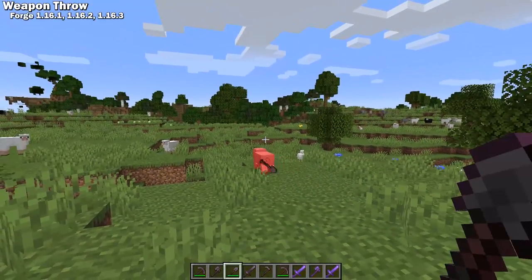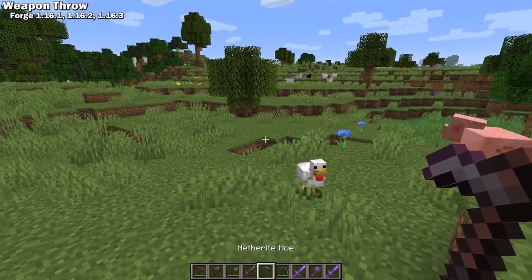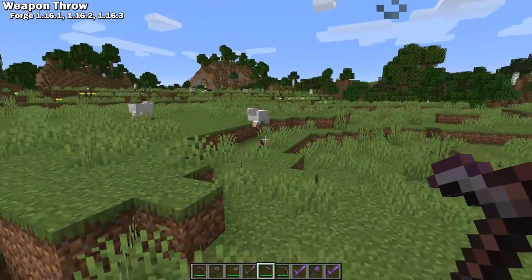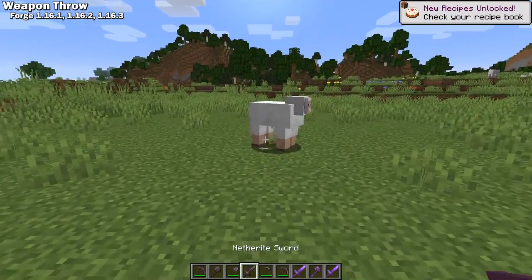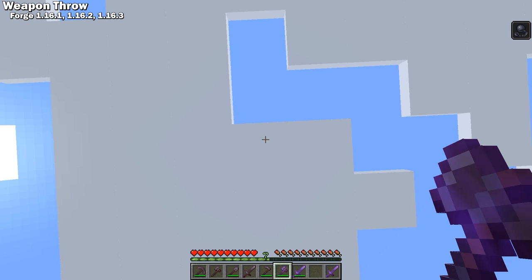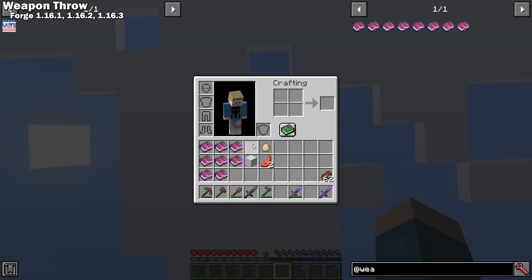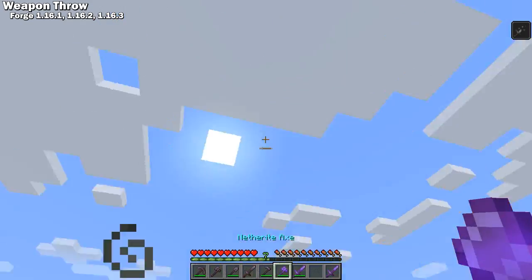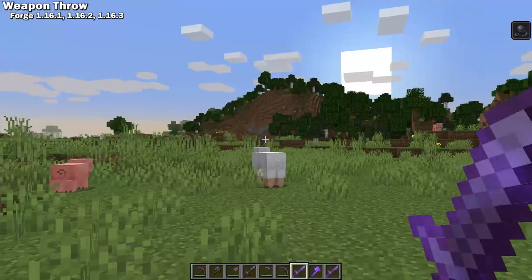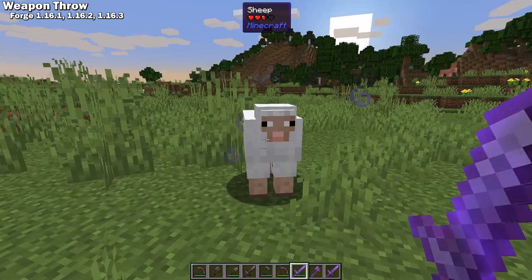Weapon Throw is a Forge 1.16 mod that adds the ability to throw tools. You have to charge your throw, similar to a bow, using the throw hotkey, which by default is Alt-Q. This mod also adds three new enchantments that can be used on swords and axes: Grounded Edge, which gives a chance to apply weakness; Throw, which adds more throw damage; and Concussion, which gives a chance to apply nausea and slowness.